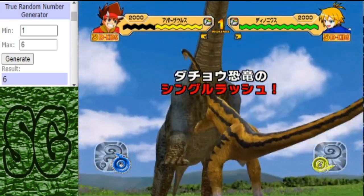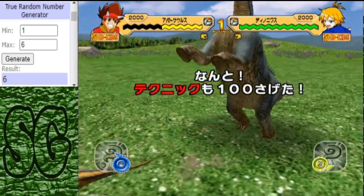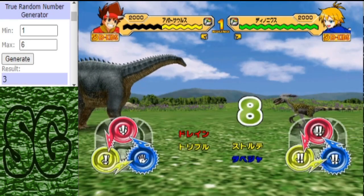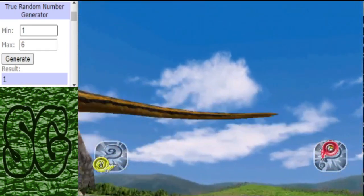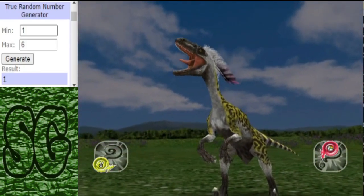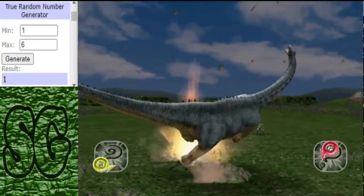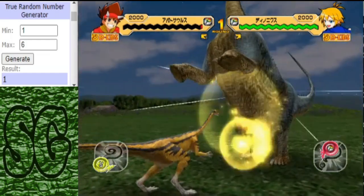Bam! Shlip shlap! I took half his health. Strong start from the Deinonychus and it needed one. Dynamic Galaxy is about to activate. I think this might be curtains for Apatosaurus. Yep, that is going to be curtains as the Stryphiumimus finishes him off.